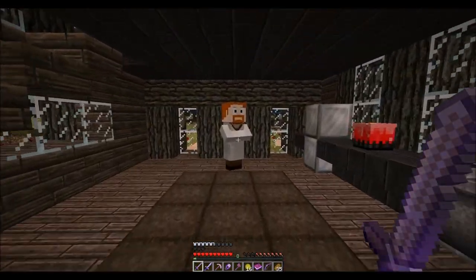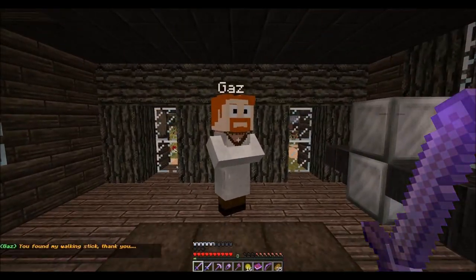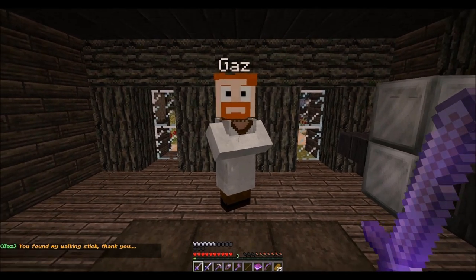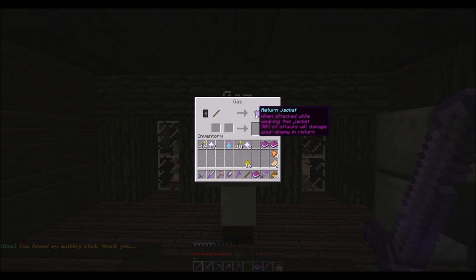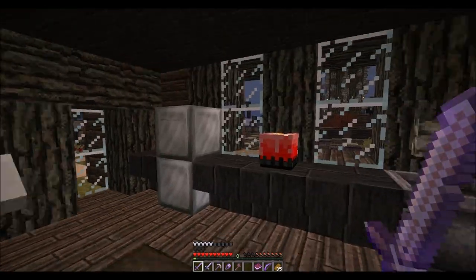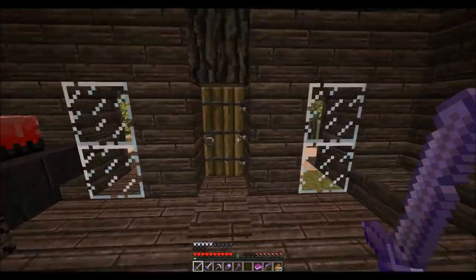Gaz's house. You found my walking stick — thank you. Oh yes, you're welcome. Ooh — nice jacket, actually. Thank you. What do I got right now? Oh, protects against TNT. Thank you. Now we have basically thorns.